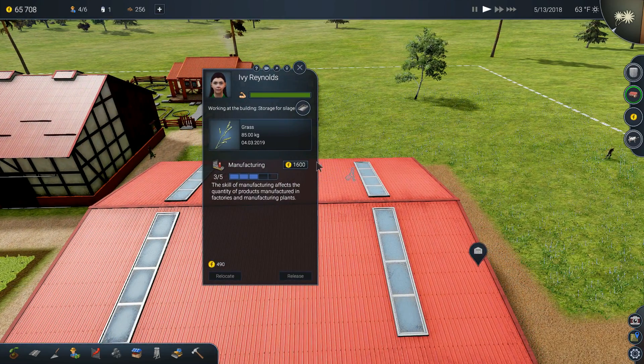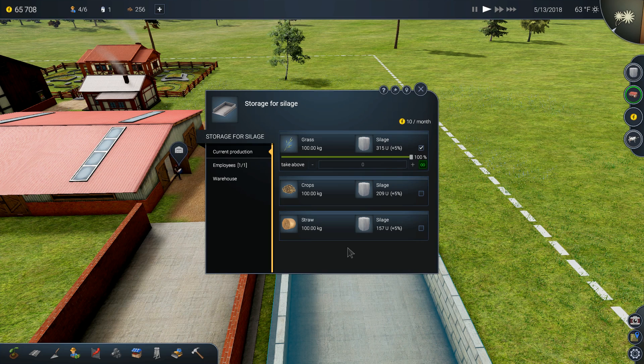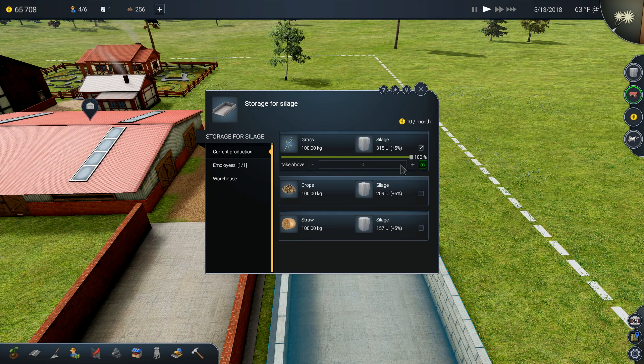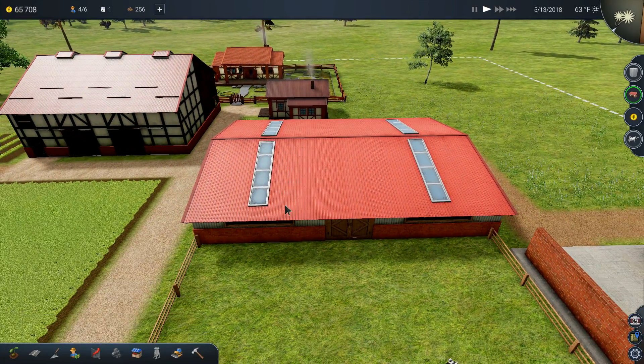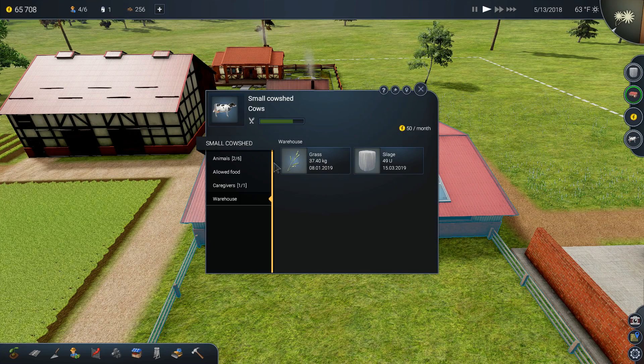Ivy is carrying 85 kilos of grass — that's the maximum she can carry. She's dropping it off here. We need at least 100 kilos to get started on production. With her three out of five skill rating she gets a plus five percent bonus — so instead of 300 units from 100 kilos, we'd get 315. She dropped it off — 85 kilos down.